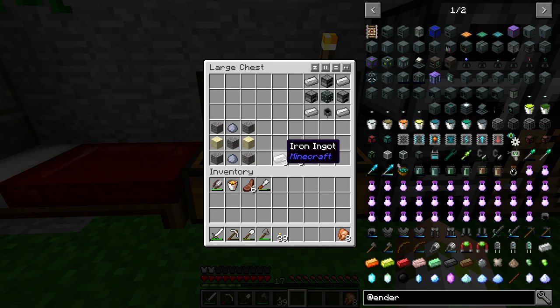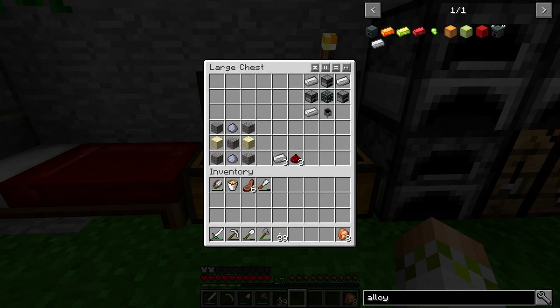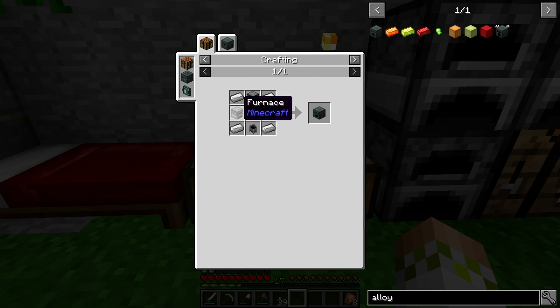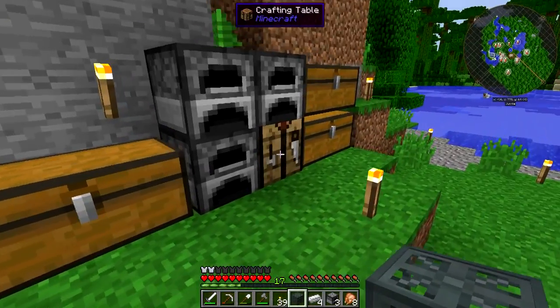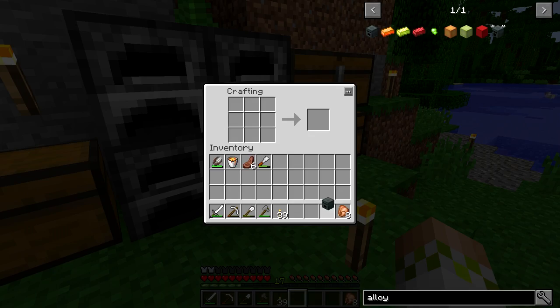The next thing we're making is the Alloy Smelter — essentially a powered furnace for Ender.IO, but it does a lot more. It's used to create Ender.IO alloys, and can also function as a powered furnace. Interestingly, it has three input slots and can cook down multiple things at once simultaneously. It requires four iron ingots, three furnaces, a machine chassis, and a cauldron.